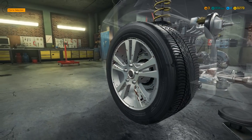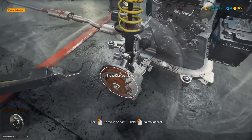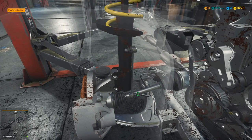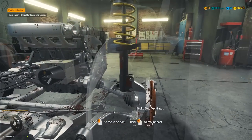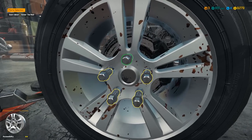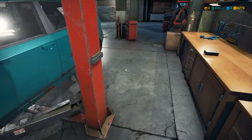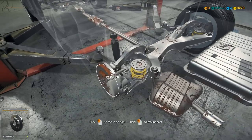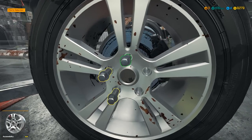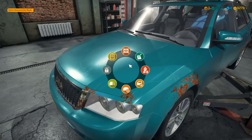Think about how many things you're going to end up buying from the shop in this game. There is the inner tie rod and the outer tie rod. Get the wheel back and then we've just got the rear sway bar and the wheel to put back on and we're done. Job is a good one. Let's check the status of that — it is all fixed, done and dusted.